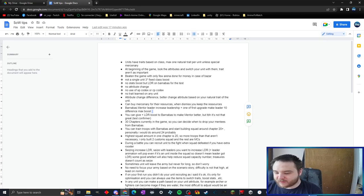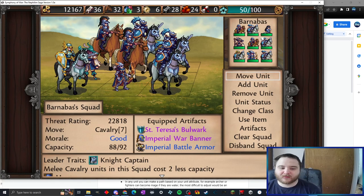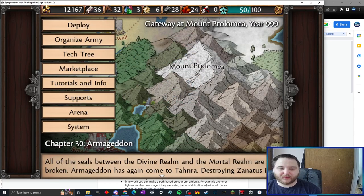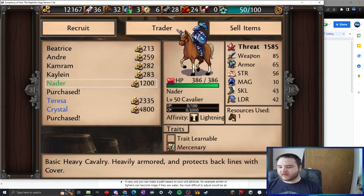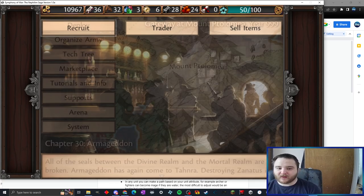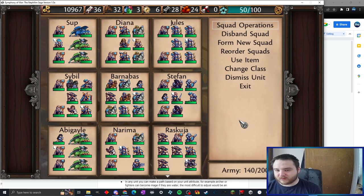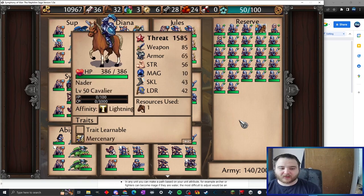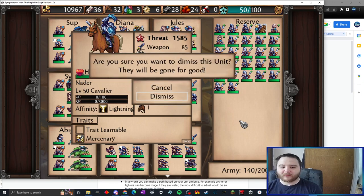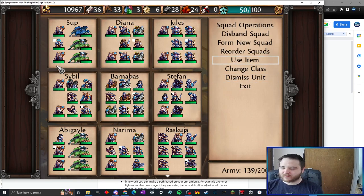You can buy mercenaries specifically for their resource type. For example, if a recruit uses horses as their resource, you can recruit them and then dismiss them to gain horses. So if I recruit this cavalry unit I'll now have 33 horses.